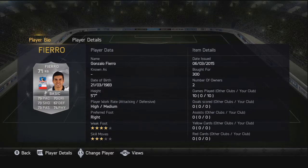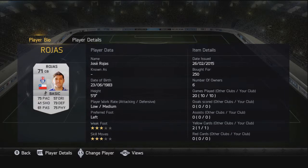Going on to the right back, we have Fierro — a nice steal for 300 coins with decent pace and very good all-round stats. He's got a 4-star weak foot and 3-star skill moves, which is also very nice. Moving on to the first centre back, we have Rojas: 75 pace, 71 rated overall, and some decent stats on the defending and physical side. 3-star weak foot and 3-star skill moves, and he's left footed.